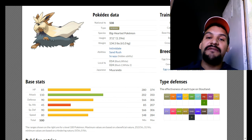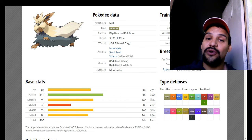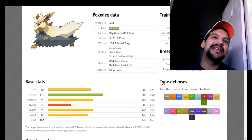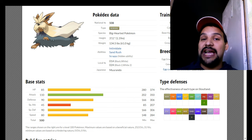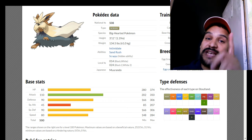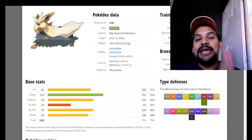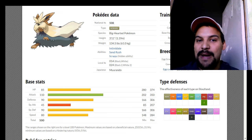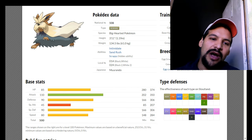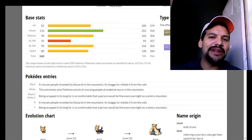Scrappy gives Normal and Fighting type moves the ability to hit Ghost type Pokemon. So Facade, Double-Edge, and Superpower can now hit Ghosts. Let's talk about prominent Ghosts — Aegislash. If you give Stoutland Superpower and hit Aegislash in the face with it, Aegislash is going down every time. You're faster than Aegislash, and a super effective 120 base power Superpower against it — it's a wrap. Your STAB Normal moves do phenomenal damage too.